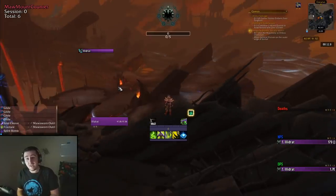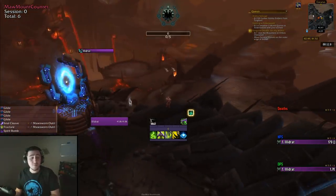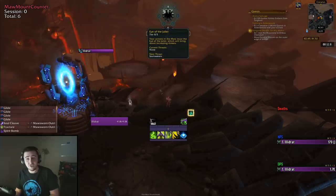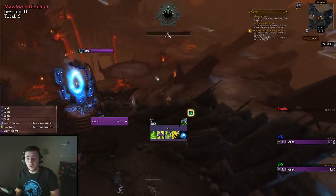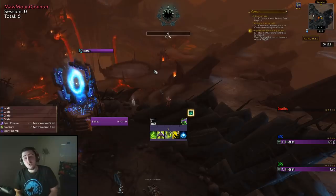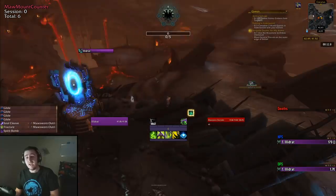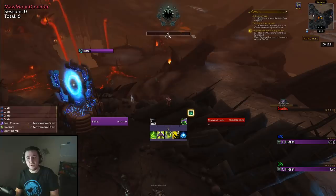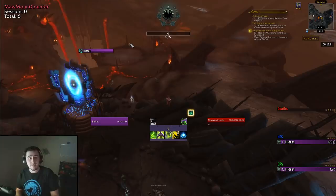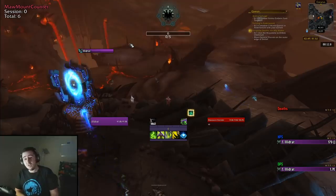A lot of people ask: what do you actually get out of the Maw? The main thing you can do is every day you can fill up your Eye of the Jailer Bar. I have a WeakAura that turns it into numbers instead of just the graphic — I'll link that in the description. Every action that fills up your Eye of the Jailer Bar will also generally give you some Stygia and/or Rep. Killing any little mob will give you 6 Eye of the Jailer, and each level takes 1,000 points to fill up.